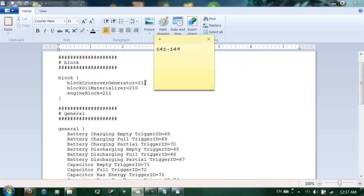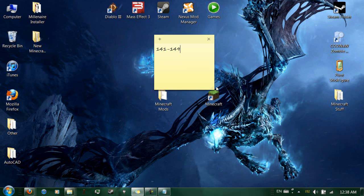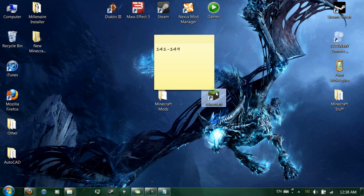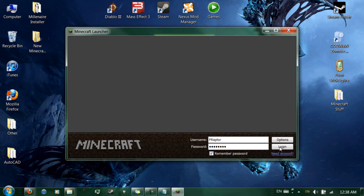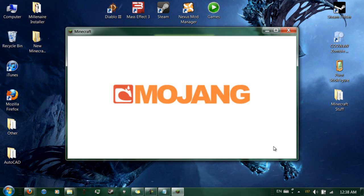Pretty much just change 212 to 141, 210 to 142, and 211 to 143. I have those open blocks right there. And that's all you do with that. Hit save and just run Minecraft again. It should work. I'm hoping I didn't do that too quickly. If I did, just go back and watch it again.